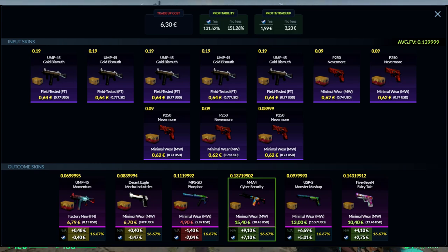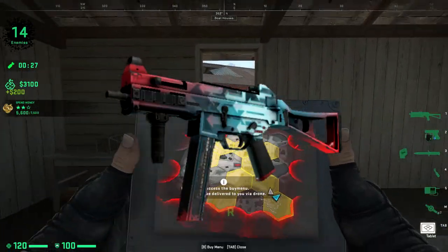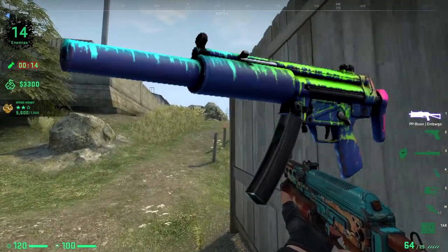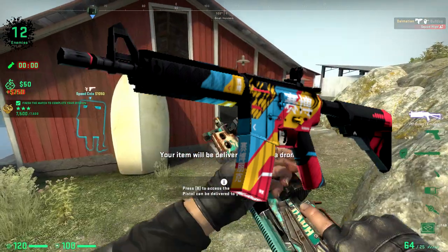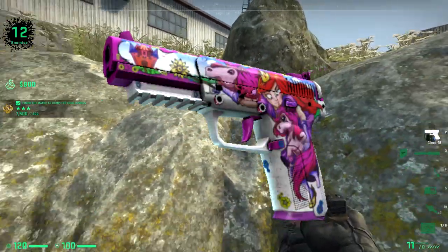For the inputs you need five restricted field-tested skins from the Broken Fang case — about 64 cents with buy orders — and five minimal wear Danger Zone skins for about 62 cents on buy orders. Aim for floats around 0.19 for field-tested and under 0.09 for minimal wear. Crucially, keep the average float under 0.14 to get the UMP Momentum in factory new, which minimizes losses. For outcomes: 50% chance of a Danger Zone skin — two-thirds of those lose 40 to 50 cents, and one-third (the MP5 Phosphor) loses about 2 euros. The other 50% are Broken Fang outcomes: the M4A4 Cybersecurity gets you 7 euros profit, the USP-S Monster Mashup gives 5 euros, and the 5-7 Fairy Tale still gives 2 euros and 75 cents.